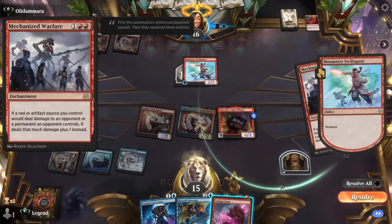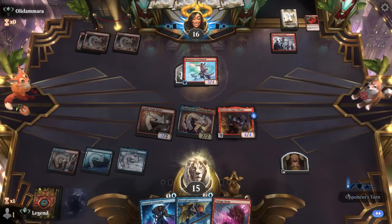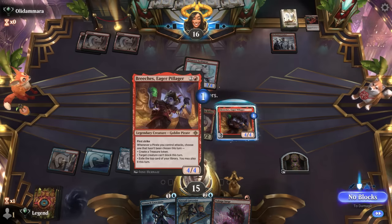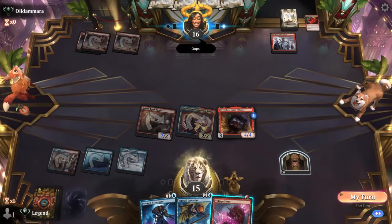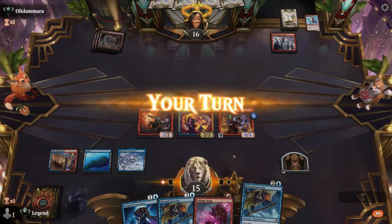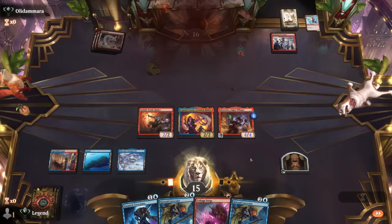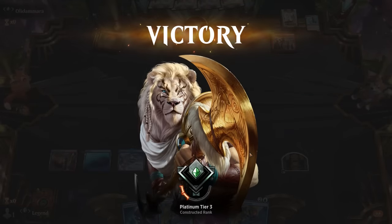Mechanized Warfare - fair enough, they still can't attack past Breaches at least, as our opponent is going to find out. That's a bit of an oops. We can attack first, exile the top card, then maybe play Crewmate second main. Opponent has seen enough - sweet, on to the next one.